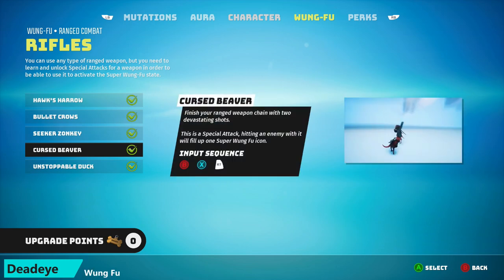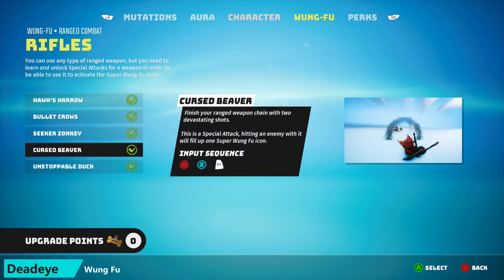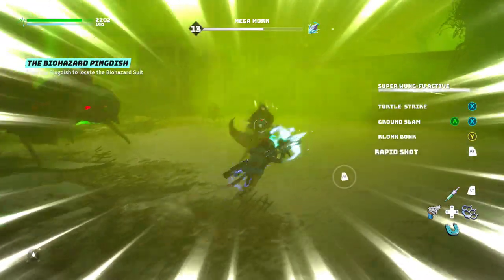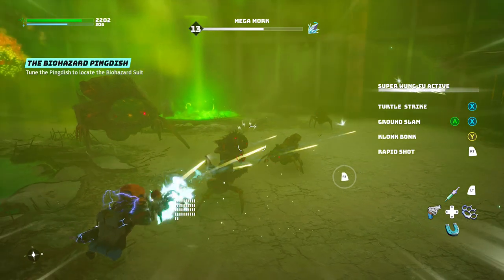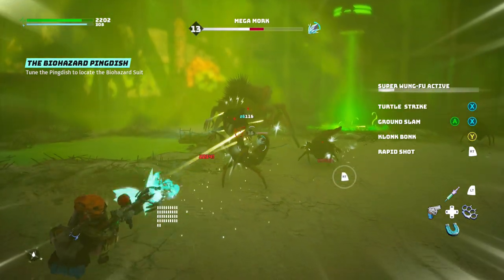There are only really two Wufu that you need for this build: Unstoppable Duck and Cursed Beaver. Alternating between these two throughout combat is the key focus. And then once you have activated Super Wufu, you just use the Max Pain attack and you just melt enemies away — it's kind of hilarious how easy it is.